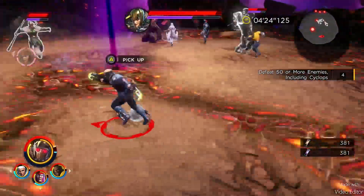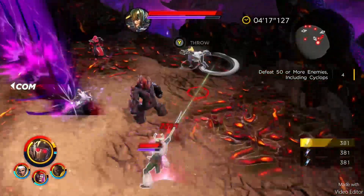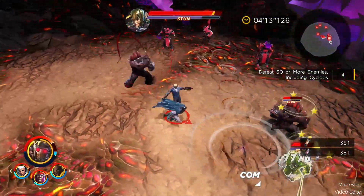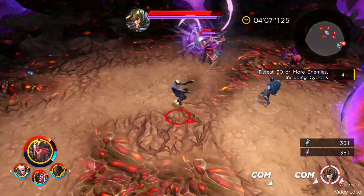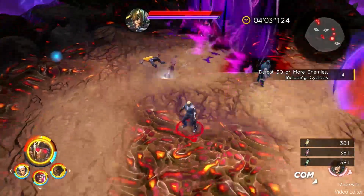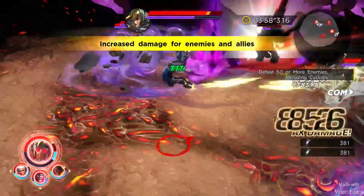Also worth noting: there are dark ISOs on the ground. As long as you don't take any physical damage from Loki, you're fine with those. They'll block everything else, charge up, and are a pretty nice weapon if they hit what you're aiming at.